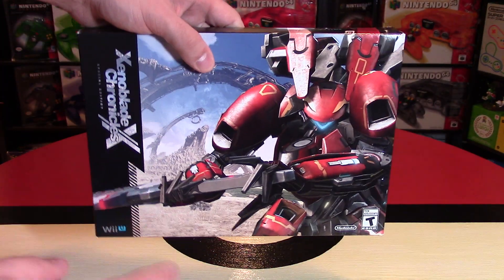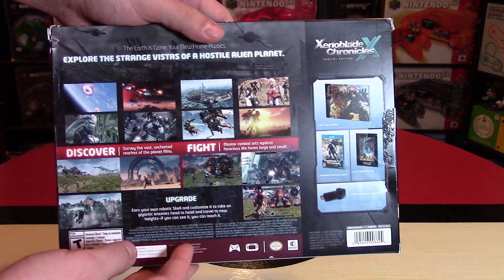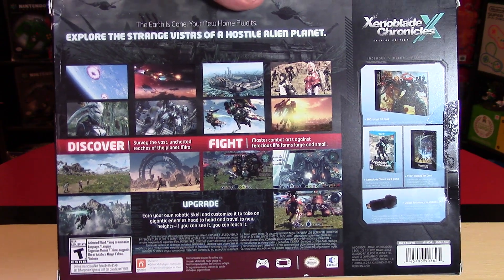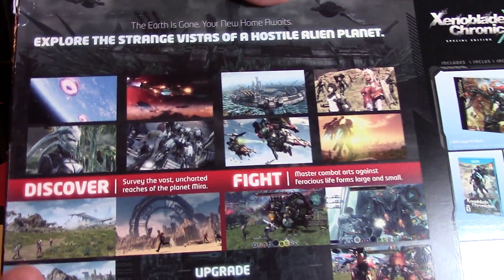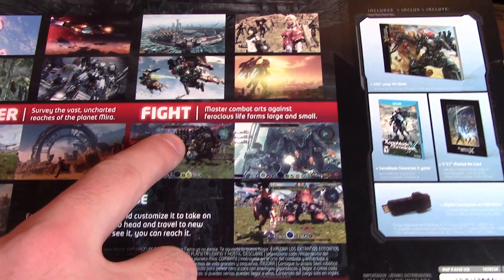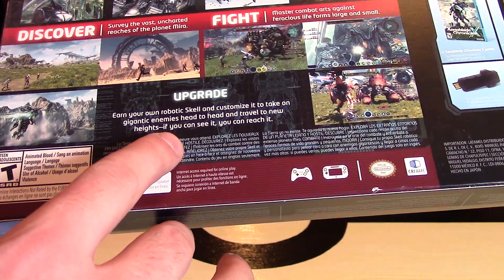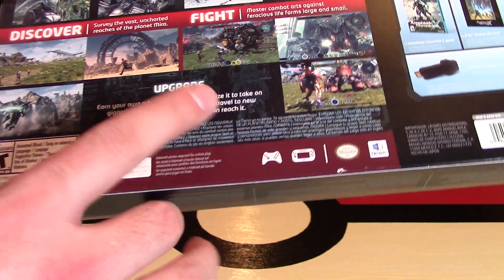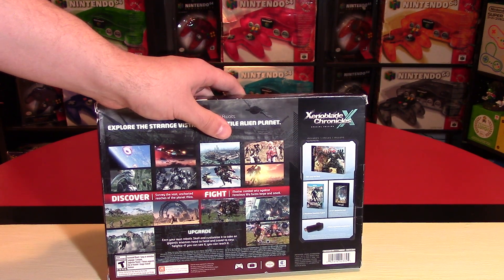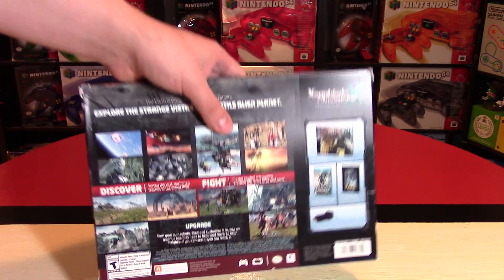Let's take a look at this box packaging. On the cover you have a massive image of a skell that looks really cool — those are the mechs that you can get within this game. On the back there's a lot of information about what the game is about. It says the Earth is gone after the first game, your new home awaits. Explore the strange vistas of a hostile alien planet, discover or survey the vast uncharted reaches of the planet Mira, master combat arts against ferocious life forms large and small, and of course upgrade. Earn your own robotic skell and customize it to take on gigantic enemies head-to-head. Now I must warn you, within this game it actually takes almost two dozen hours for most players until they unlock the skell, the mechanized thing. It's almost as if you need to earn it before you can actually use the skell and travel anywhere within the world, which kind of makes sense to appreciate the vast scale of this game.